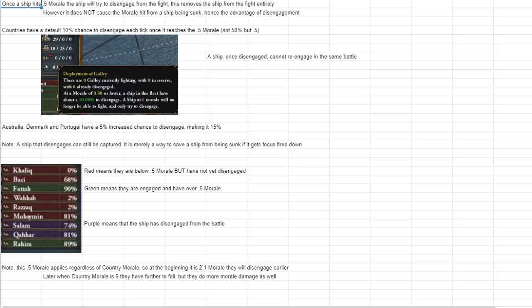The color codes in the combat window: red means the ship is below 0.5 morale but hasn't disengaged yet — still in the fight, taking up combat width. Green means over 0.5 morale, still fighting, no interest in running. Purple means disengaged. Ships at 0% or 2% strength aren't doing anything, so high disengage chance is a nice thing to have — it removes ineffective units and lets you continue fighting effectively.